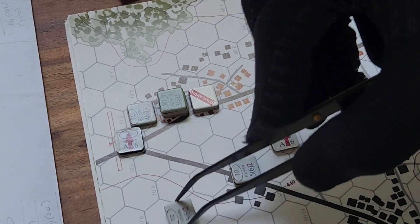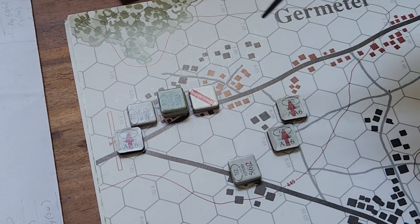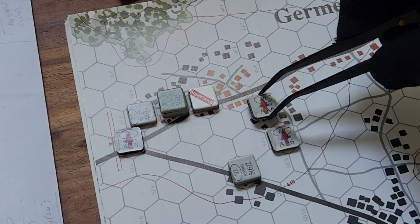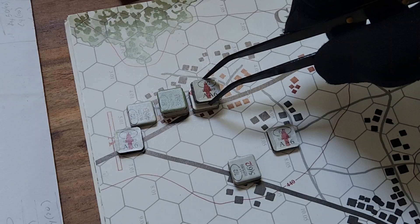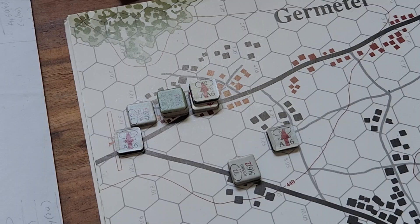So this guy cannot assault. Let's bring the next guy in — he'll go 1, 2, 3. This guy can only fire. He's a 3 times 3 is a 9, which gives him a plus 1. Plus 2 because he's moving in the city — 8. So I rolled a 4 plus 2 is a 6. It's a miss, so he didn't get a chance to hit him.